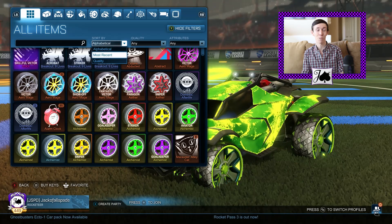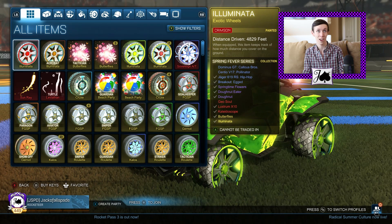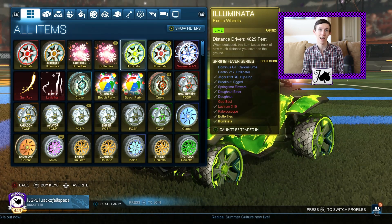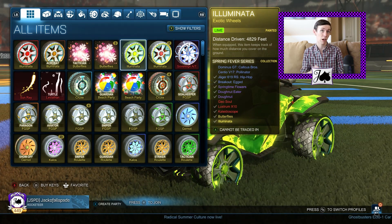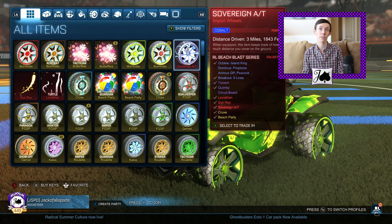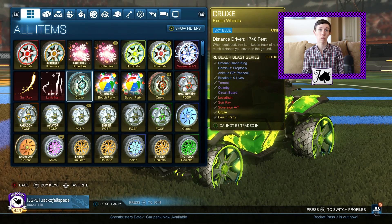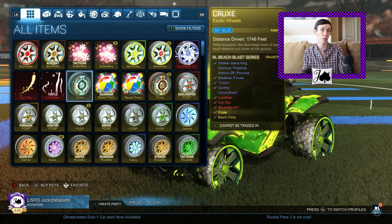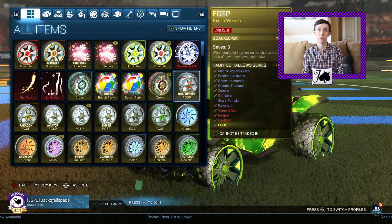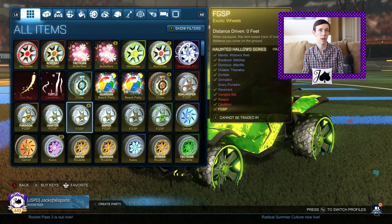Honestly, that is the best pull that we got this entire video, and it just happened to be on the end there. Just to recap: we got the Crimson Illuminata, Burnt Sienna Illuminata, and Lime Illuminata — the fact that we were able to get three was actually pretty crazy. Cobalt Sovereign — we were looking for at least one painted Sovereign and we got it. Sky Blue Crux — we were looking for at least one painted Crux in general and we ended up getting a good color. And Crimson Goalkeeper Fidget Spinner, plus orange, black, and forest green as well.